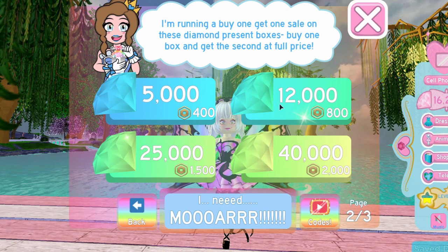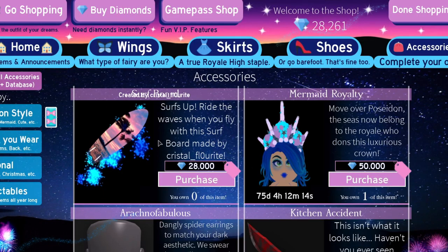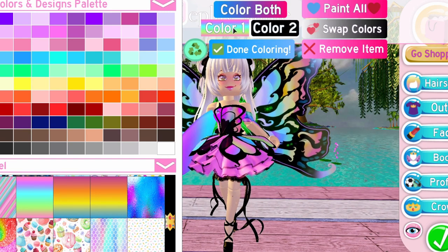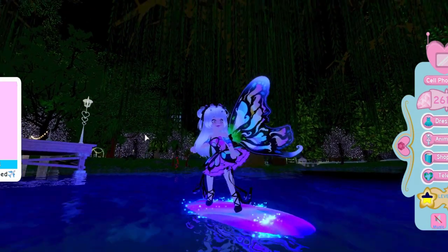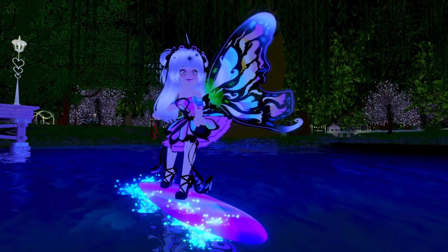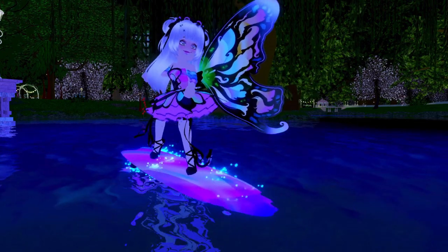The surfboard accessory is in the shop for 28,000 diamonds, so I had to buy more Robux to get it. It's in the accessories section — just scroll down to find it, made by Crystal Fluorite. You can put any texture you want on it, like a rainbow texture. And apparently if you fly, it looks like you're surfing! The surfboard itself actually costs more than the entire butterfly set on its own, so do be wary of that.